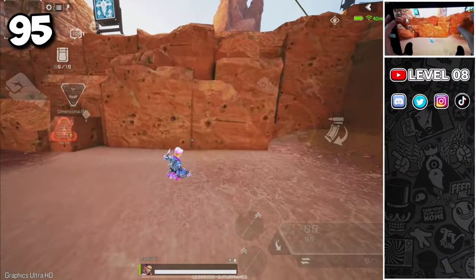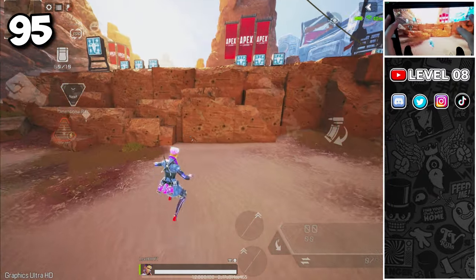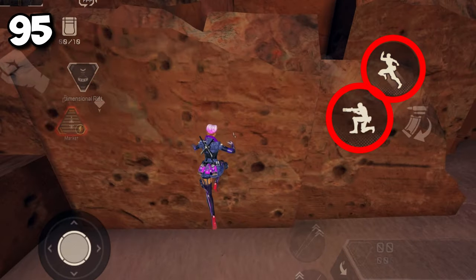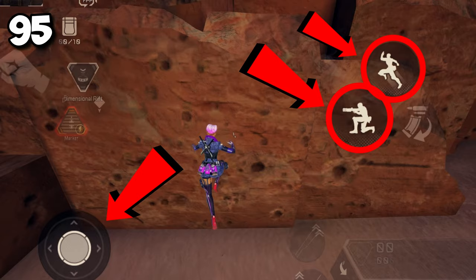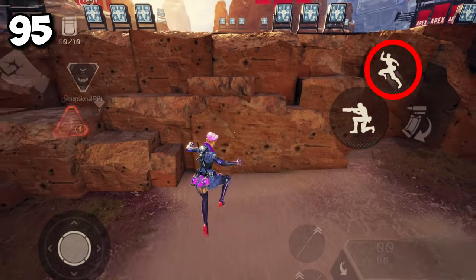The wall jump is one of the most important moves to learn. The basic one is essential: simply run toward a wall, slide, jump, and when in the air do not touch any buttons. When you make contact with the wall, press the jump button again and you will bounce off the wall.